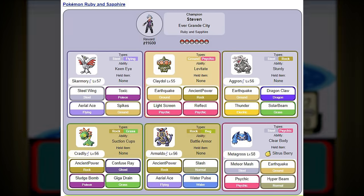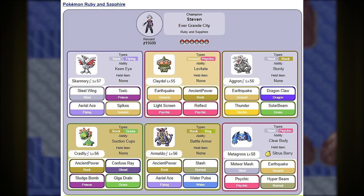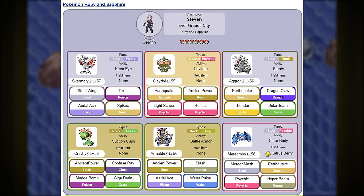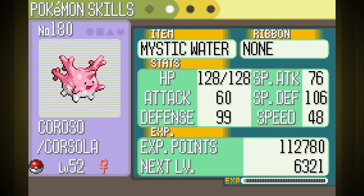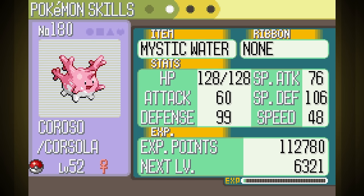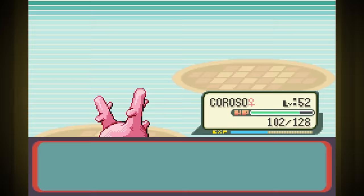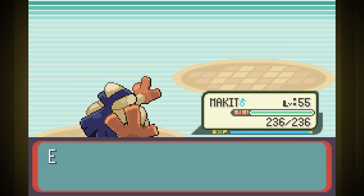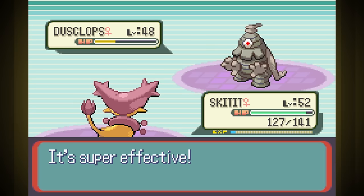The Pokemon Champion in this game is Steven Stone, and he's actually pretty hard — usually harder than Wallace, but not as hard as the post-game fight from Emerald. He has double the Pokemon we do and his Pokemon's levels are in the mid to high 50s, so I need to get my team to at least level 52. First is Dark Trainer Sydney. Makit is a powerhouse who's super effective against the whole team, so other than having to switch after Mightyena to get rid of Intimidate and a scary near-feint from Swagger, we weren't in any real danger.